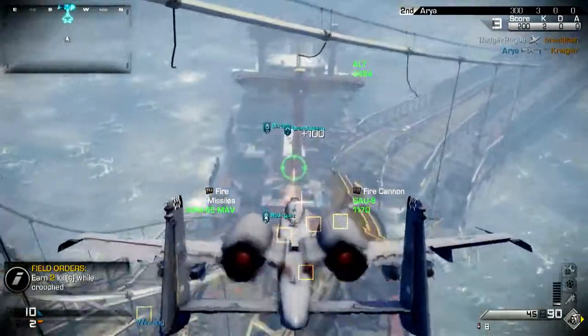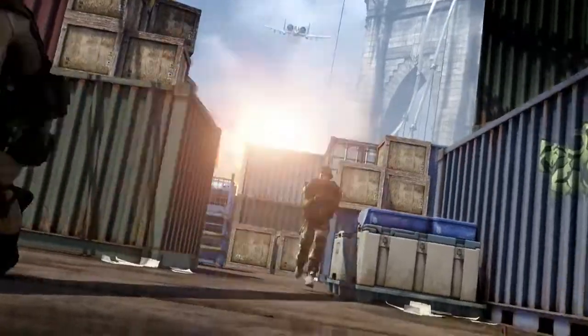If you complete a field order, you'll be able to man the A-10. Swoop in and you can attack as many people as possible before it takes off.